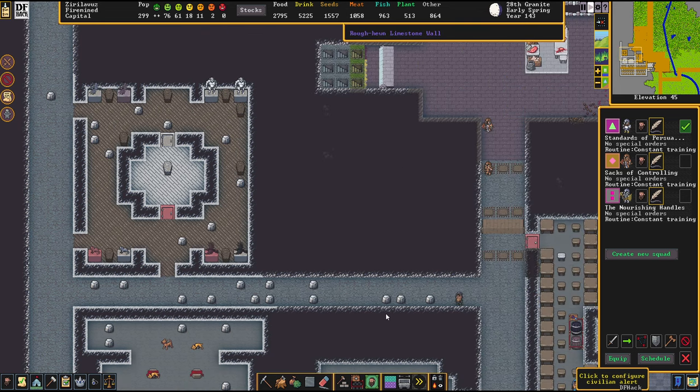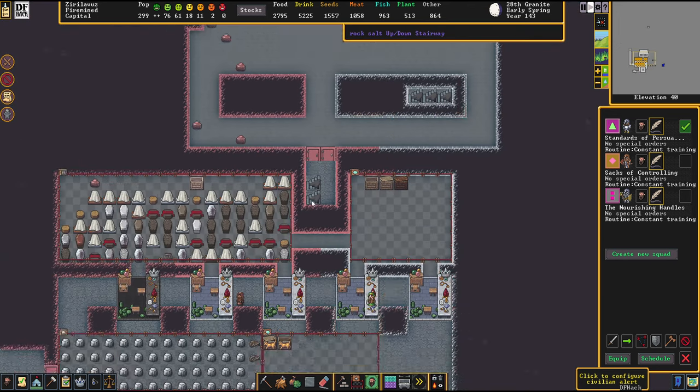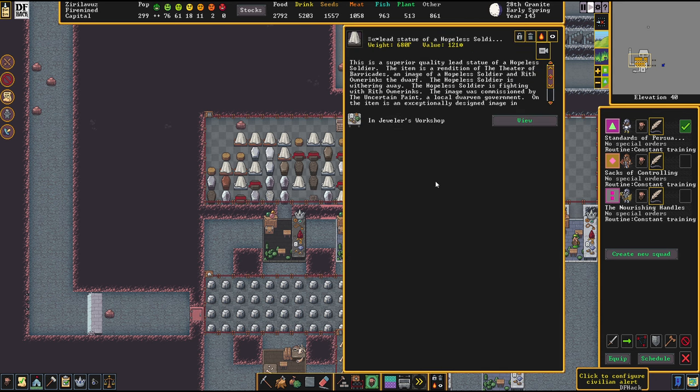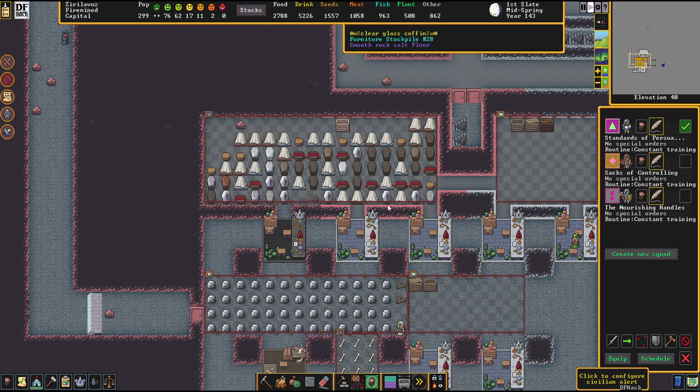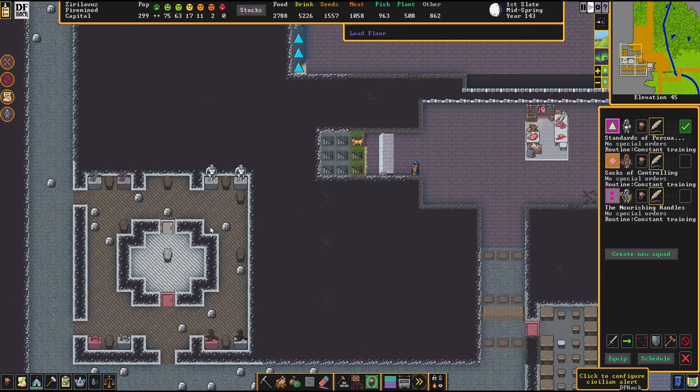Let's see what the jewelers did. I'm looking for a lead statuary. A lead statue of a hopeless soldier — totally works out as intended. The value of the statues is still not where I want it to be, but we've got to start somewhere, I guess.